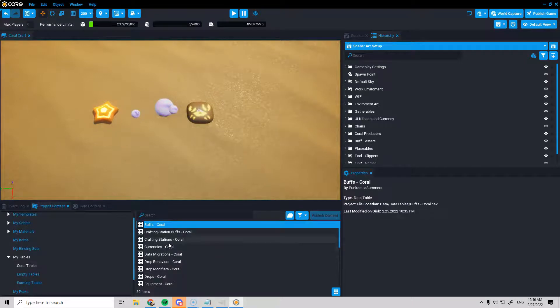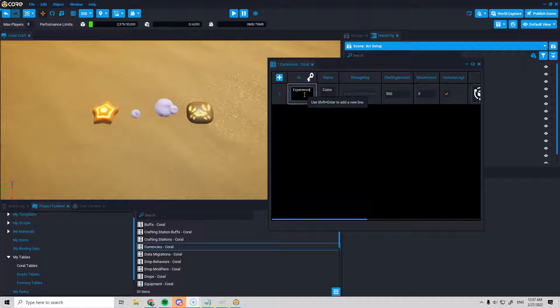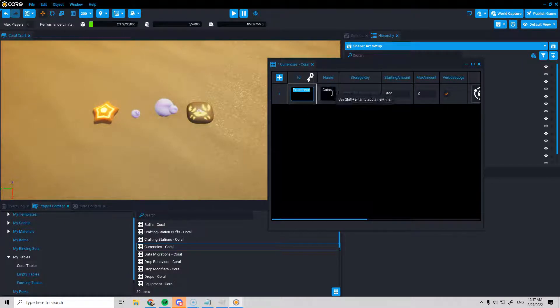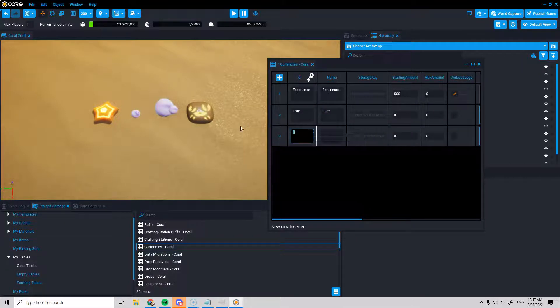In the currencies table under coral tables, there's just a coins currency right now, duplicated over from farming. I'm going to call it 'experience' for now — I might rename it to 'stars' later, I'm not sure. I've been designing this game for a long time but not everything is fully thought out. I'm going to have lower points of some kind, and I haven't decided exactly how I'm using all of these currencies. Then we'll have the game's money, which is going to be pearls.